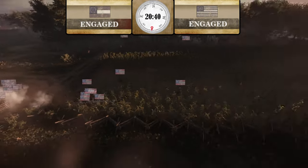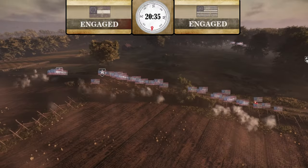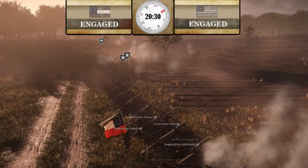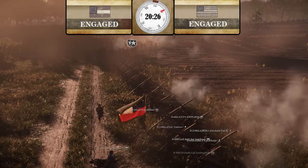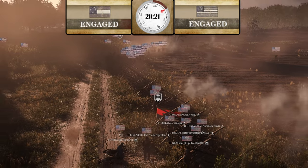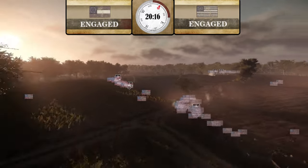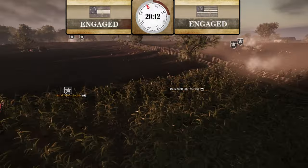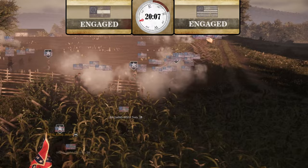ANV and DB are essentially getting wiped — only a couple remain. 6th Alabama still on that corner not doing anything. The rest of CSA is still holding on top of the hill. Ticket-wise it's getting a little closer. I think 2nd Corps should go down to that corner, at least try to, at the same time as ANV when they get healthy again, to get rid of that Union group. They need to move in together — you don't want to go in independently like 6th Alabama is doing now.